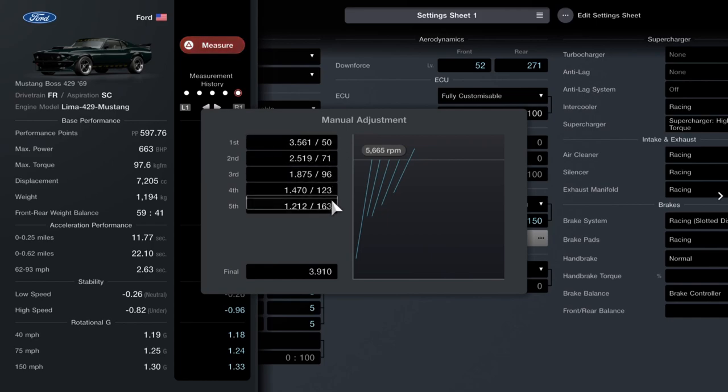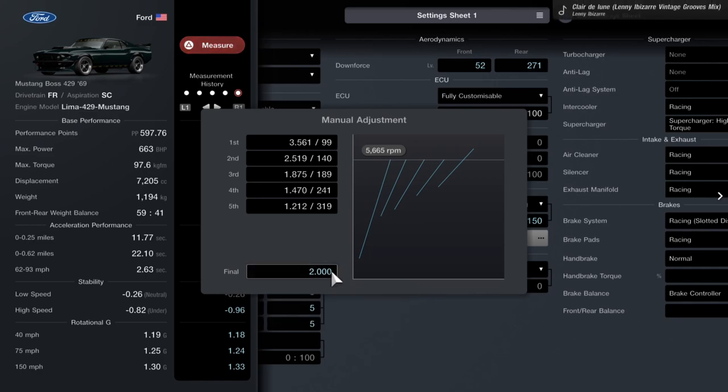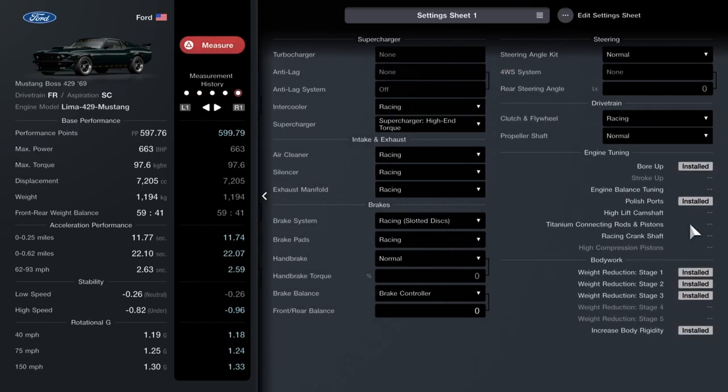For the gears, knock it back to 150 and then go straight down to the final gear manual adjustment — put that to 2. Then change it to these numbers from fifth to first: 3.91, 2.95, 2.47, 2.05, and 1.40. That'll get your maximum usage out of the gears.